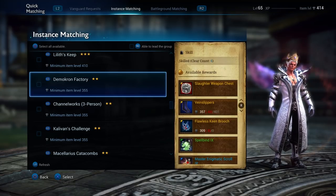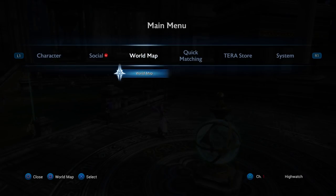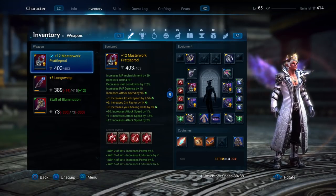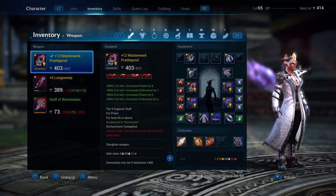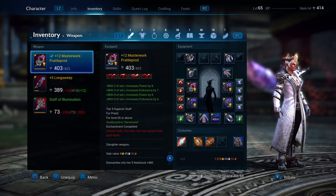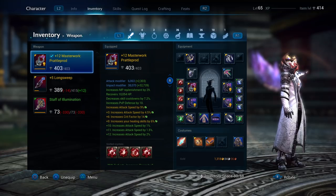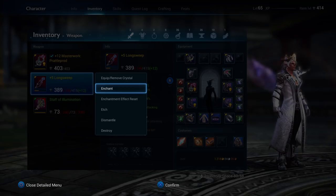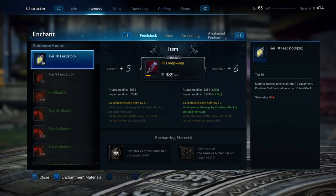When you get your full Idonial gear, you'll want to start doing Calvin's Challenge, Channel Works, and Democron Factory, as they'll give you your full Slaughter gear. This will be your second stage at 65. You'll need to masterwork your Slaughter gear in order to hit item level 410 or higher. If you masterwork all of it and it's all gold, you should have 414 like I do.